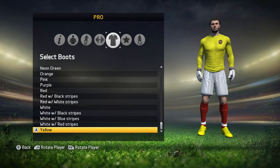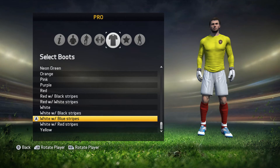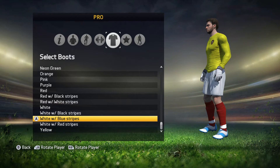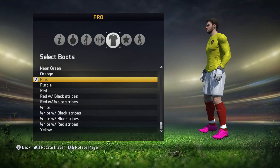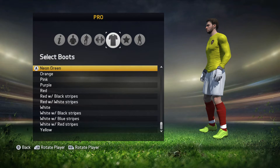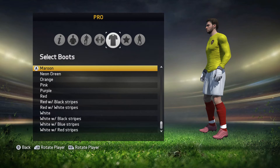So you've got your usual EA Sports number one. You've got the yellow, white and red stripes, white and blue — I'm going to rotate so you can see it from the side as well. White and black, white, red and black, red, purple, pink, orange, neon green. I don't think many people really wear these so I'm going to quickly flip through them.